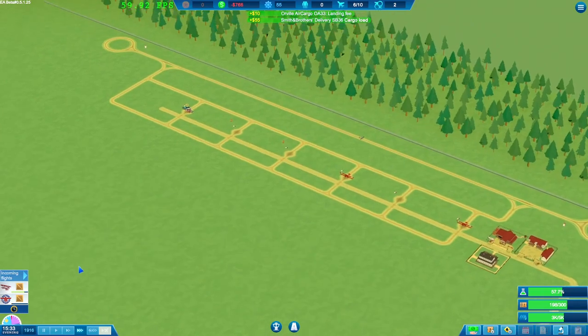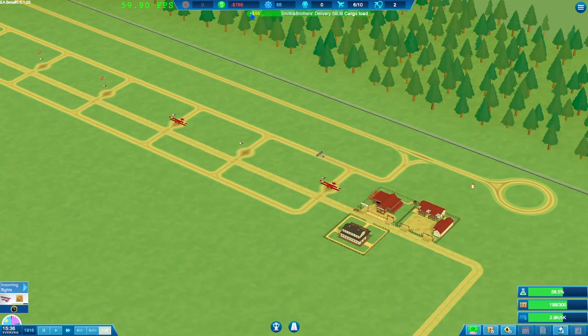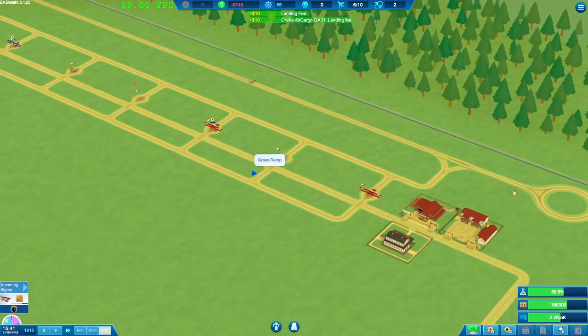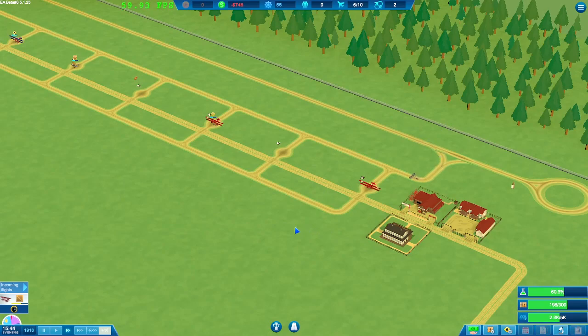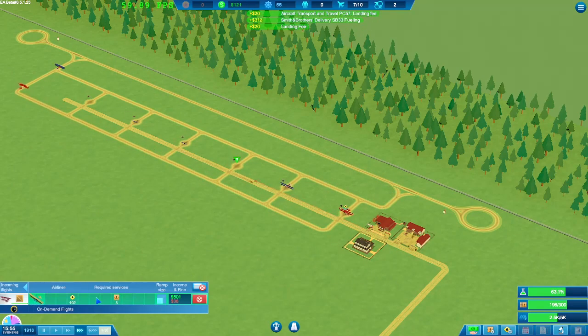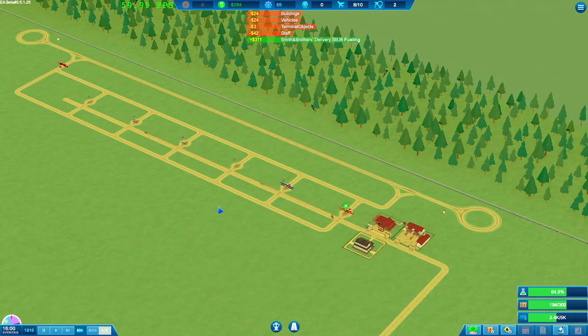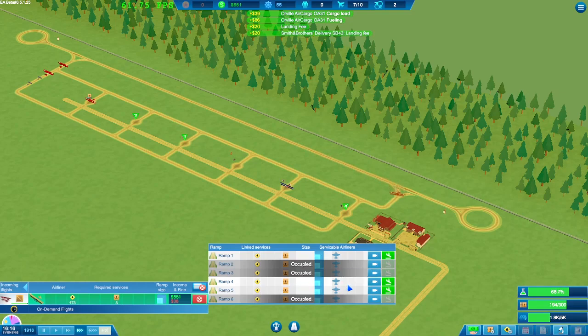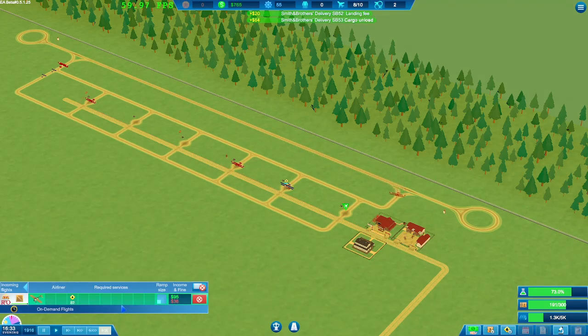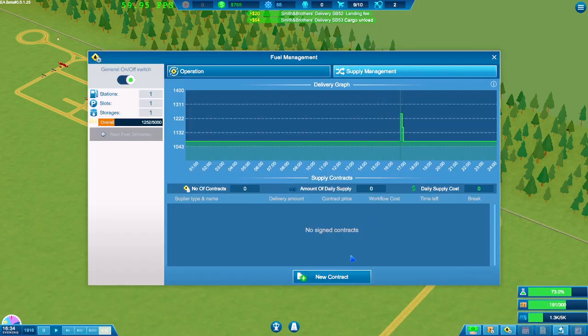We'll just take whatever it gives us. Probably slow down a little bit — first day is nearly over and we're now at minus 700. Not sure what happened there — maybe it was the fuel cost. We're back in the plus now. Coming into the evening, after seven o'clock I don't think we can take any more flights — that's why nothing else is coming in.